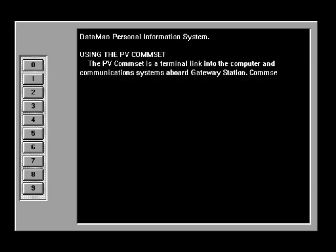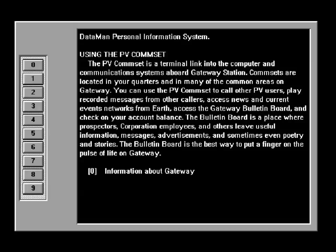Using your PV comm set. Your PV comm set is a terminal link into the computer and communication systems aboard Gateway Station. Comm sets are located in your quarters and in many of the common areas on Gateway. You can use the PV comm set to call other PV users, play recorded messages from other callers, access news and current events networks, access the Gateway bulletin board, and check your account balance. The bulletin board is a place where prospectors, corporations, employees, and others leave useful information, messages, advertisements, and sometimes even poetry and stories. The bulletin board is the best way to get a finger on the pulse of life on Gateway.